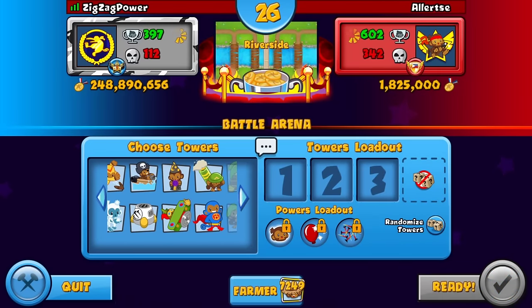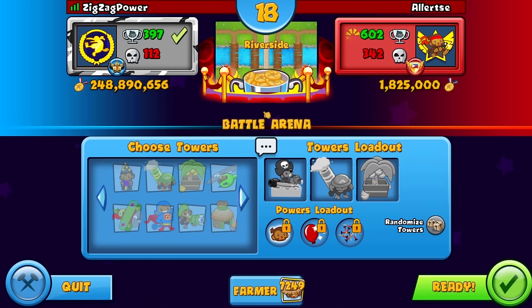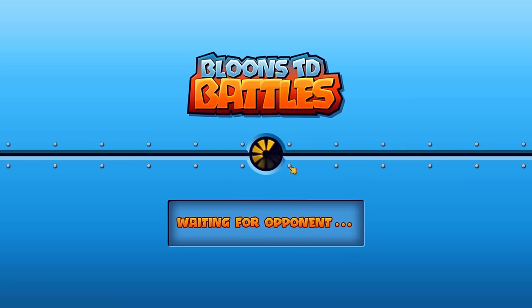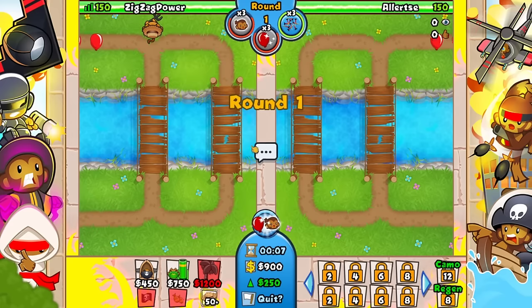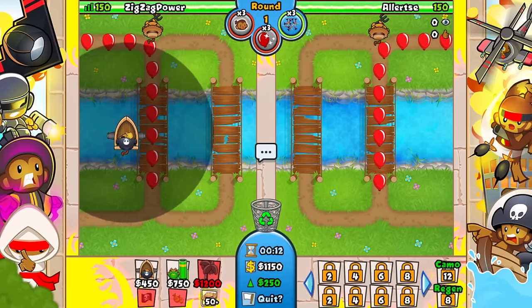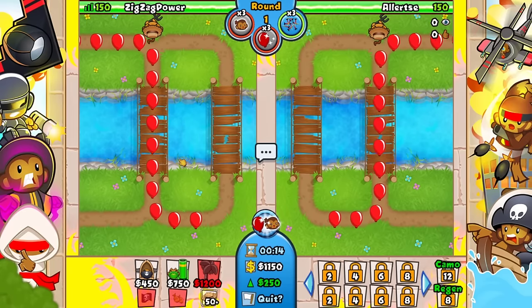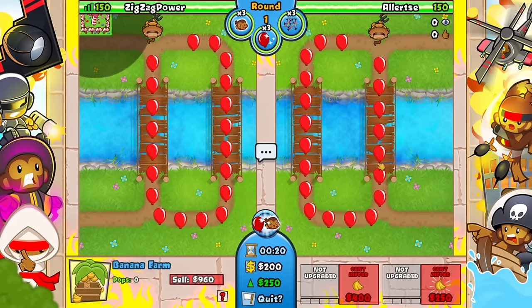Riverside is actually decent. This is a boat strat — buccaneer, mortar, farm is pretty much meta for Riverside. It's also one of those maps that's just going to go late game; it's very difficult not to. I'll try and be a little aggressive regardless, but it is better to be passive which kind of annoys me, because somebody can play fully passive and if they do it correctly they'll be better off.